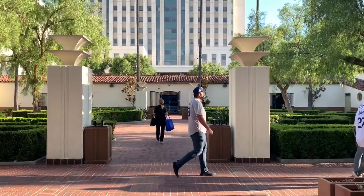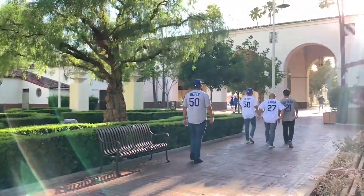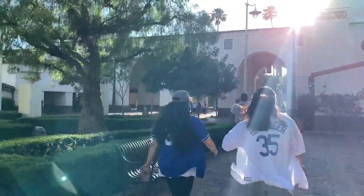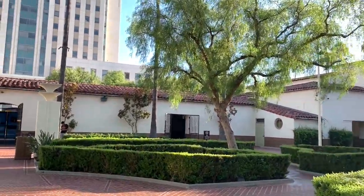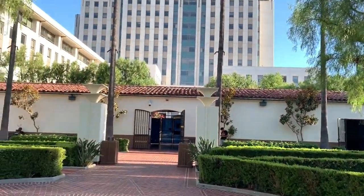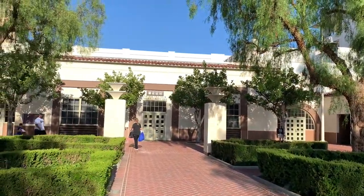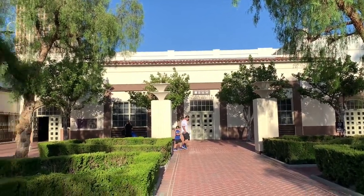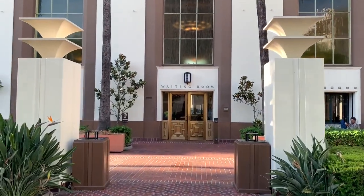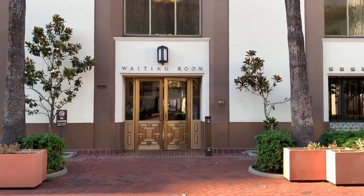Let's take a look at what we have here on the outside while being at Union Station. Here you have this art deco streamline modern and Spanish Mission Revival architecture all around you. Now let's go back inside the waiting room.